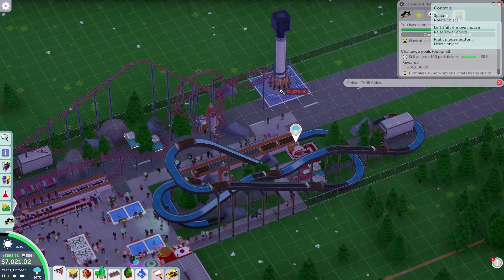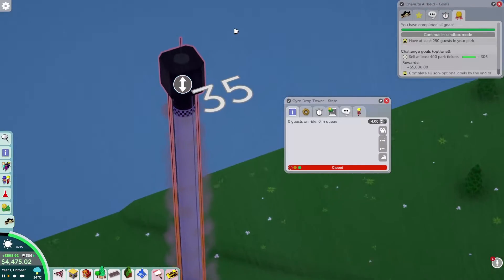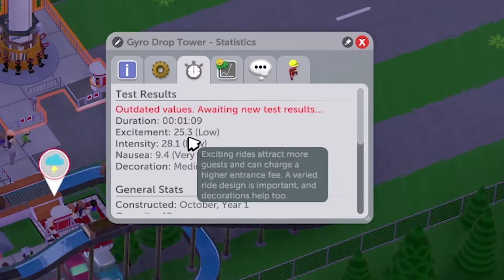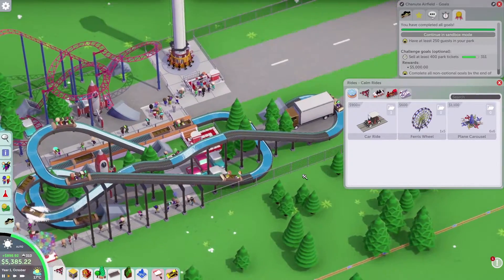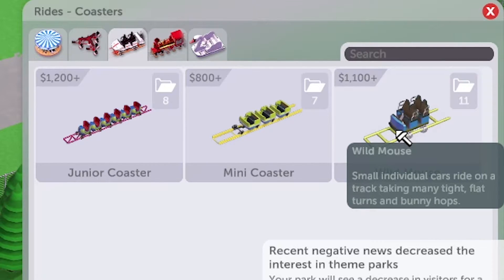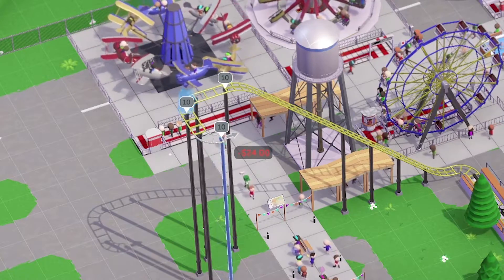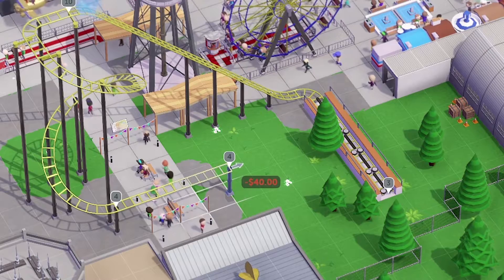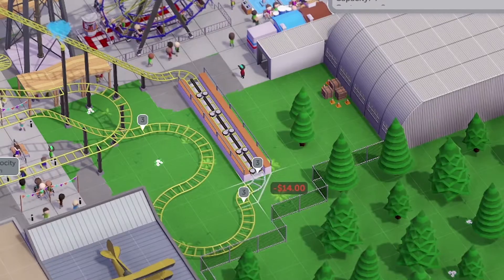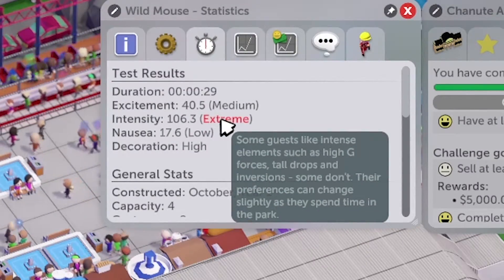We also have a Gyro Drop Tower — I think it's pronounced gyro. Setting the height: it can go up to 35 stories, but let's do around 10 to 28. Charging about $8. There's also something called a Wild Mouse — small individual cars on a track with tight flat turns and bunny hops. Building one small coaster: go up, undo the crane, drop in a curve, go slightly up, bring it into the station. Entrance and exit placed — intensity is extreme at 106!